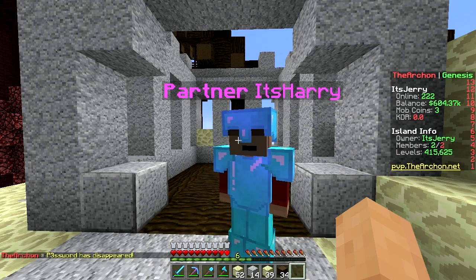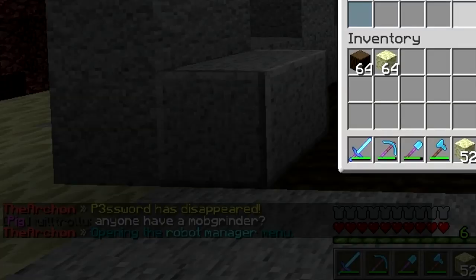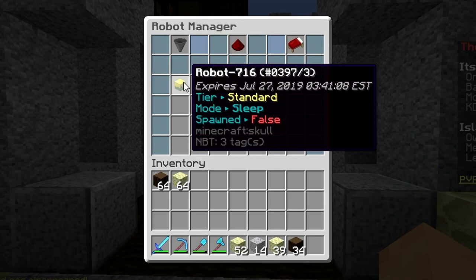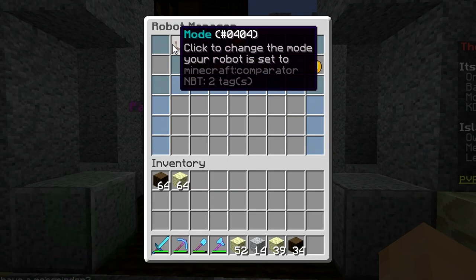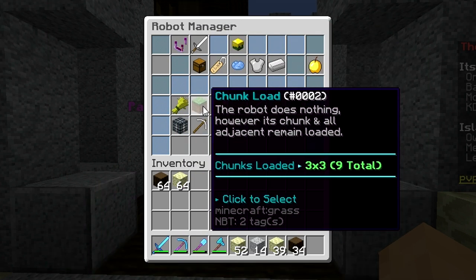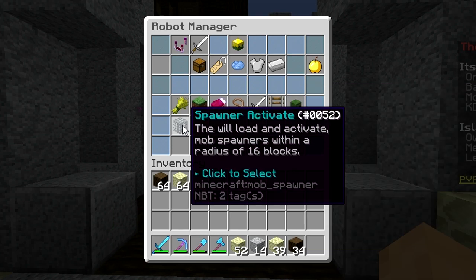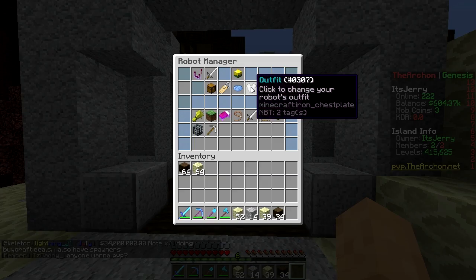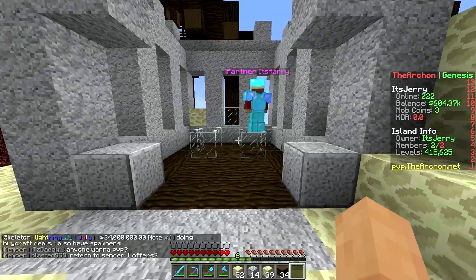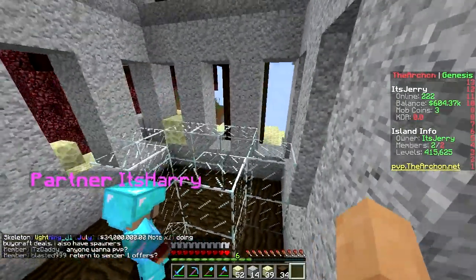The robot — it mines for you and can kill mobs for you. The command is robot menu. I have Robot 716. You can set many modes: let it farm for you, load chunks, attack mobs, mine stuff, activate spawners, and you can change the outfit and name. Let's make a little cobblestone generator and put the robot there.